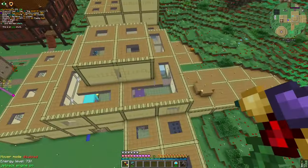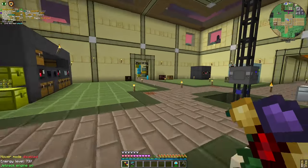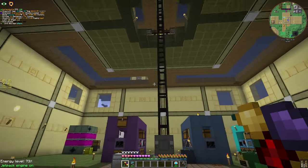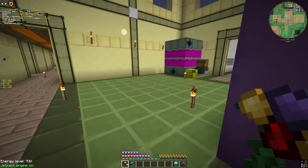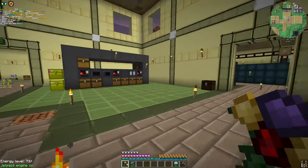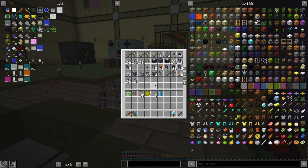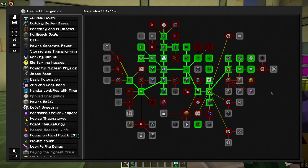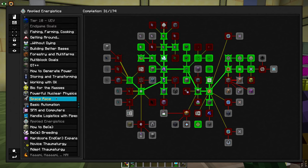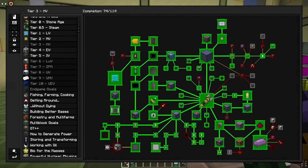In this episode, we are not going to fully replace the logistics pipes network with Applied Energistics yet. The logistics pipes network currently does everything, so it is still important. But we are going to show you the basics of Applied Energistics. As you can see, I crafted a bunch of stuff here. I also finished up some of the quest lines here and there.